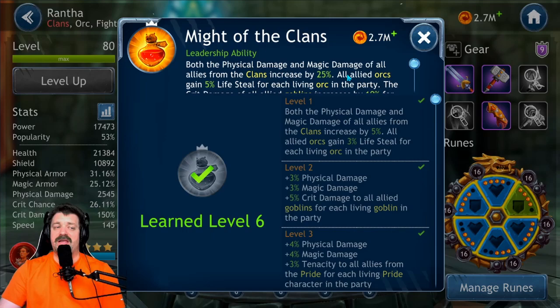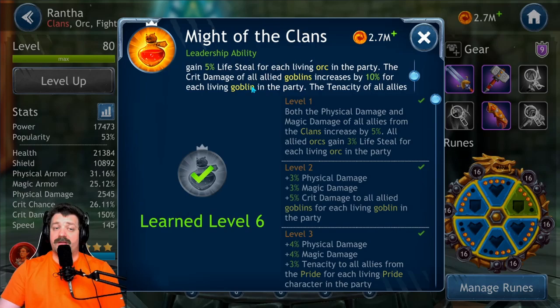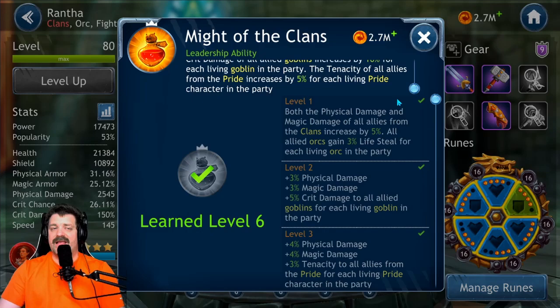Her leadership ability increases both physical and magical damage of all allies from the clan by 25 percent. All orc allies gain five percent lifesteal for each living orc in the party — so much healing and damage. Critical damage of all goblin allies is increased by ten percent for each living goblin in the party, and tenacity of all allies from the pride is increased by five percent for each living pride member. She is one of the best clan leaders — not only for orcs but for prides and goblins as well.